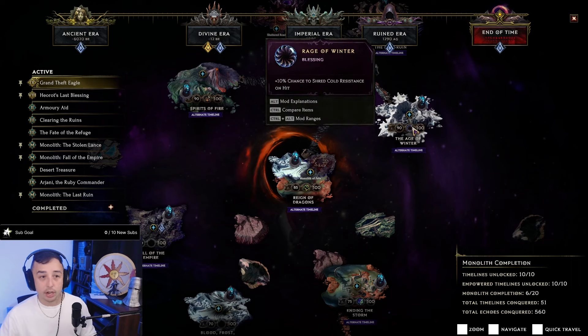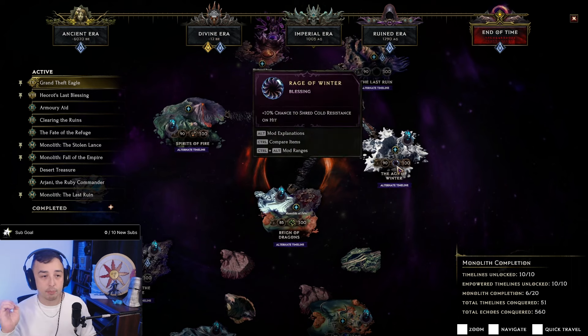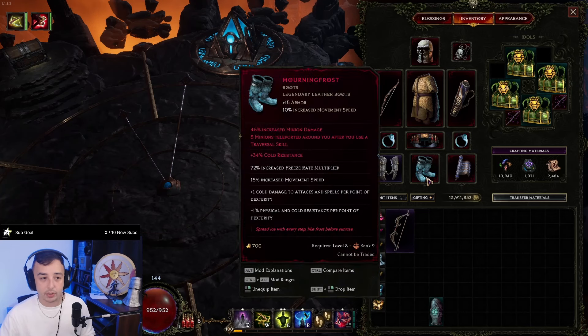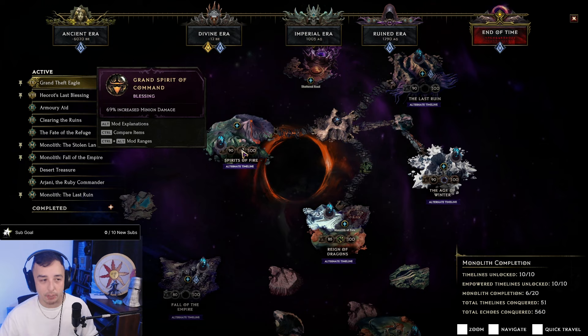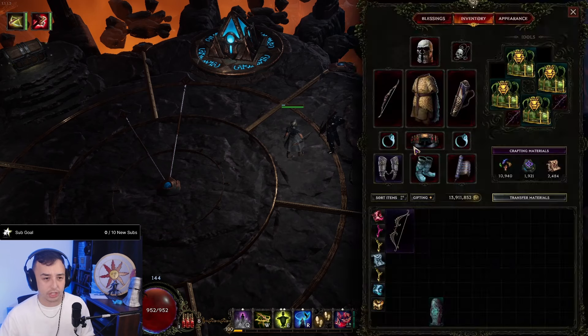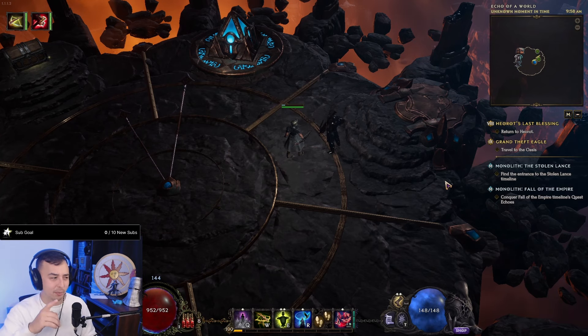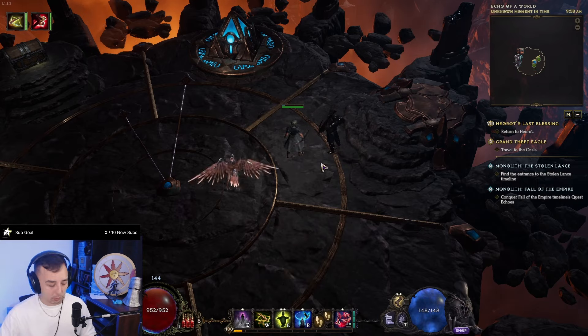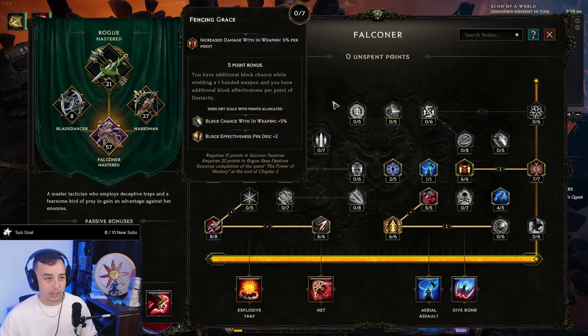For the last passives, Chance to Shred Cold Res is important since we're scaling cold damage with Dexterity. Another option is Chance to Shred Physical Res — I need to double check which is better, since Armor Shred is more effective against physical hits. I'll post in the comments and update the guide. It actually seems we want Physical Shred. And from Spirits of Fire, Increased Minion Damage is what you want.